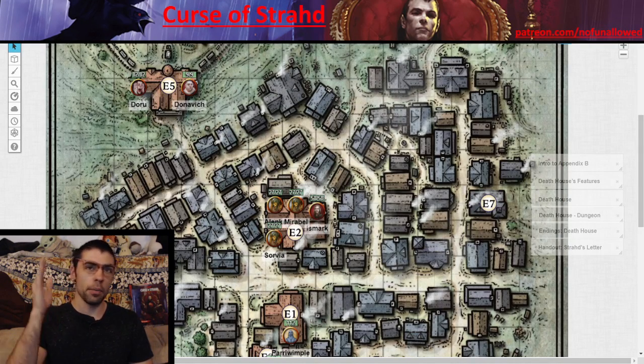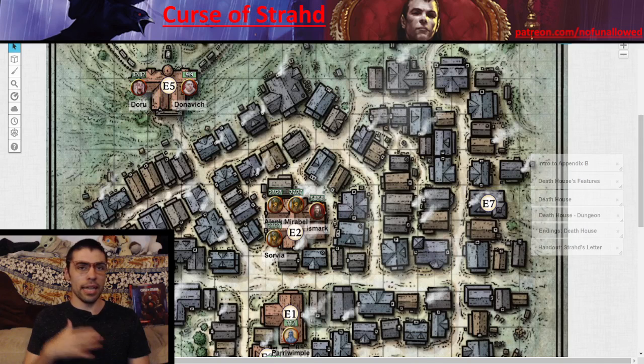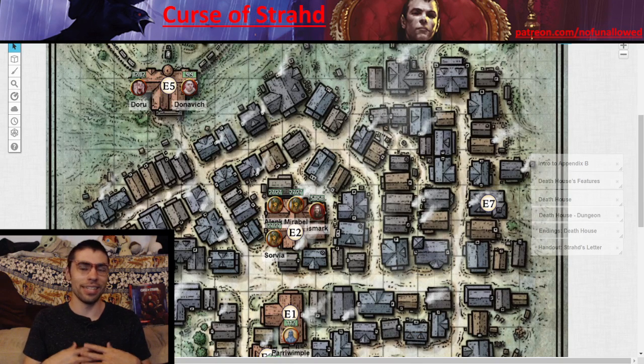As players rush out they emerge at the exit. One thing I personally always do is move Death House outside of the village rather than placing it within the village of Barovia itself. Having it just off the map — a few feet away — means it doesn't look out of place as a house sitting in the middle of town. I think that's probably one of the better ways to go about it.